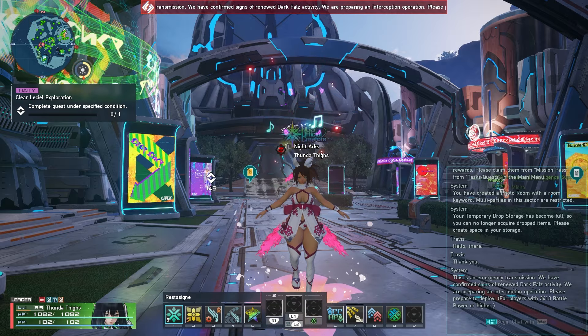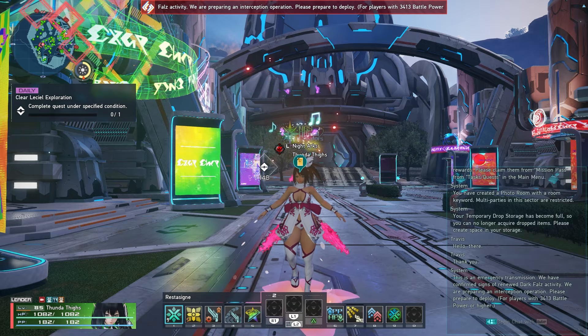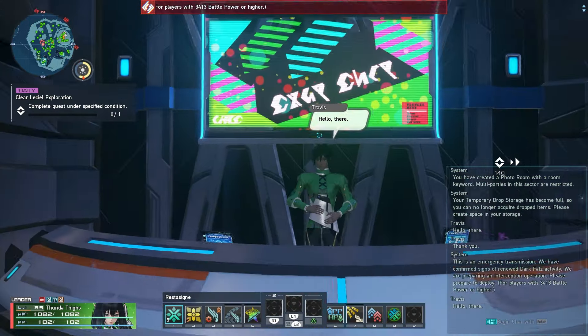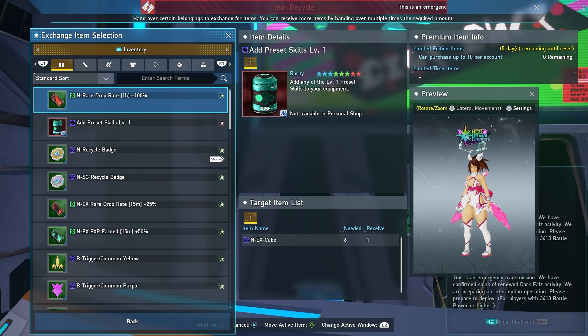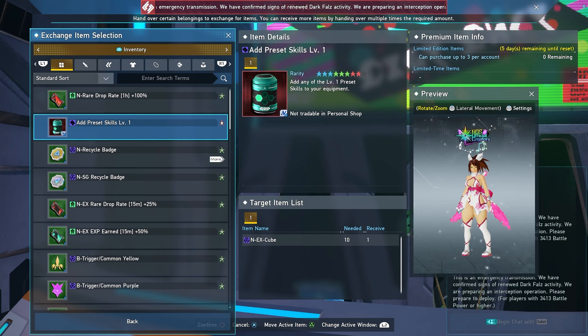Now for the static weekly trades — things you should be doing every week. Starting at the first shop on the left in Central City, Item Creator Travis. In the item recycle section, the two new things at the top: trade in for the 10x one-hour 100% rare drop rate boosters, and also the three Preset Skill Level 1 items each week. At the item exchange, go to the bottom and trade in for the Augmentation Success Rate Booster 10% — you can get three of those per week.